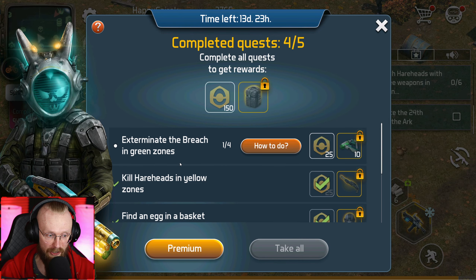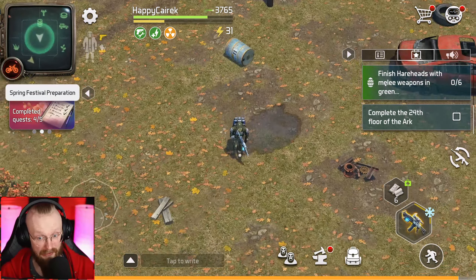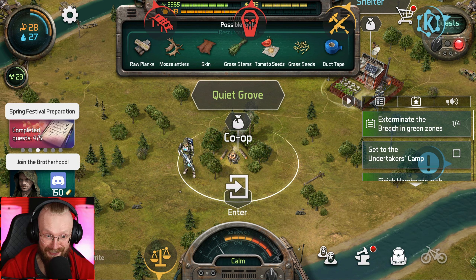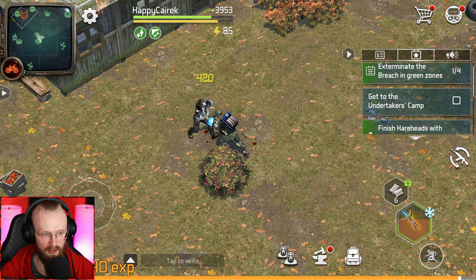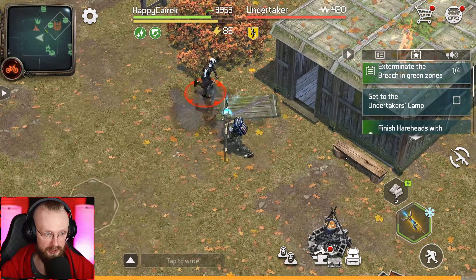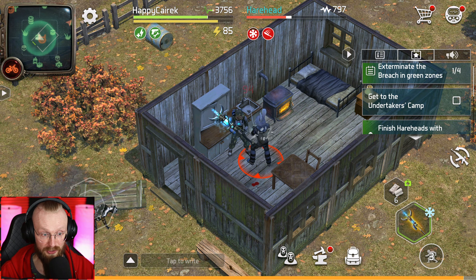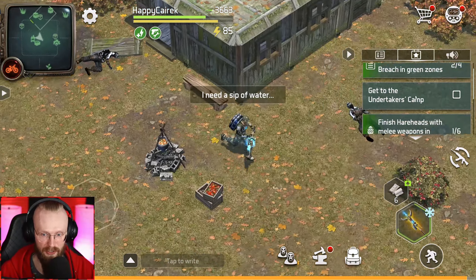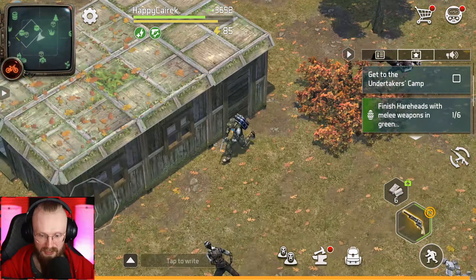We're back in the yellow location in the forest outskirts. We have to fight one more hairhead — let's heal up and get him. Yes, we've completed the task! We still have other tasks in the quest menu — we have to find a sealed egg in the yellow zone. We got an artifact decoder from that hairhead. Plus we've gotten a chest — and inside of that chest we can find that sealed egg. We've gotten that egg! Another task completed — we've gotten 105 points and can now open up another chest.